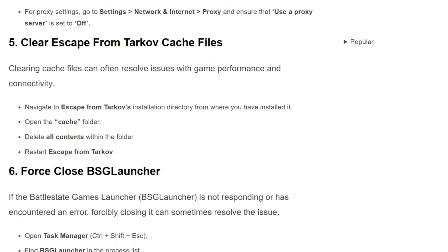The fifth solution is: clear Escape from Tarkov cache files. Clearing cache files can resolve issues with performance and connectivity. Navigate to the Escape from Tarkov installation directory where you have stored it. Open the cache folder, select all content within the folder, and delete it. Then restart Escape from Tarkov.